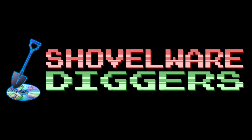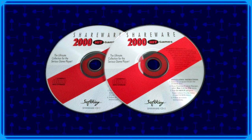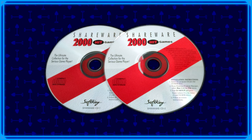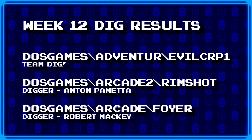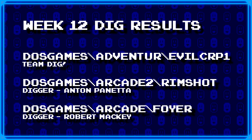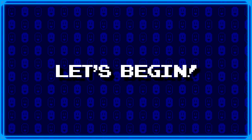Welcome to Shovelware Diggers. Our Dig Team is currently excavating the Softkey Shareware 2000 Hit Games 2CD Collection. You can find a link in the video description containing the entire directory structure of this archive. It's Week 12 and these are the games our Dig Team has dug up. For more information on how to join the Dig Team, simply head on over to the Patreon page linked in the video description. Now without further ado, let's begin.